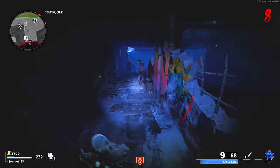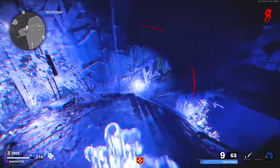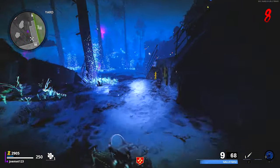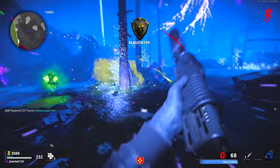Wherever the portal is, run immediately to the location of the part that corresponds with that portal. For example, if it's in Nocturn, start running to spawn because you know that a part will be in spawn only to start out. After you grab that first part, it then appears to be random between the other two locations, so just check the other two locations I listed and retrieve the part from them.